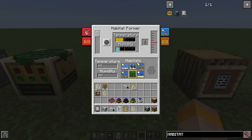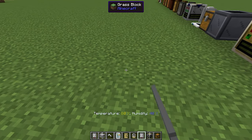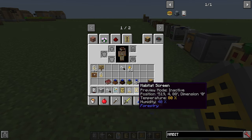You can click to select what kind of habitat you want — it will show the current temperature, the temperature it needs to reach and the humidity target. You can also type values in manually. You can click it with a drone to show what that bee would want as a habitat. There is also a habitat screen — right clicking shows the current habitat, and shift right clicking links it to the Habitat Former, showing in preview mode the current temperature and humidity where that Habitat Former is located.